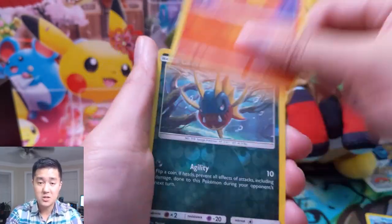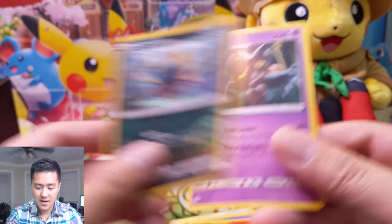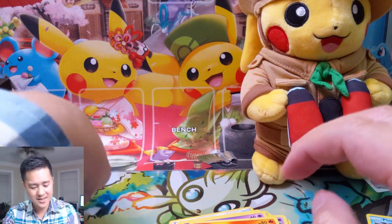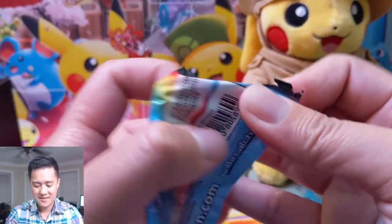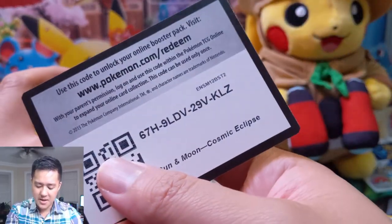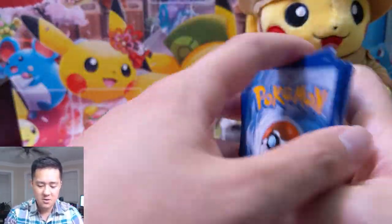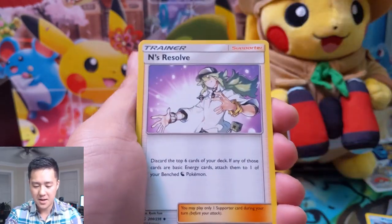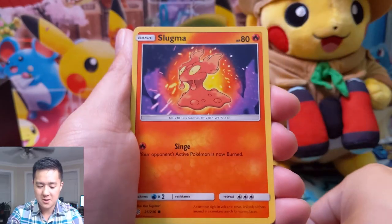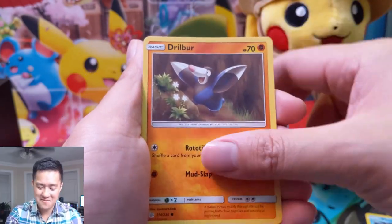Worst case you can just do the Stadium one — fetch a Stadium. Not a very strong Supporter, but that'll do. Carvanha — off-center. Yeah, the centering, whatever the cutting machine was doing, it just didn't do a very good job. Big shoutout to everyone — all the subs out there, everyone that supports the channel even if it's as simple as hitting the like button. If you've never jumped into our Discord yet, definitely encourage you to do so — it's been a lot of fun to chat with you guys, and a lot of times about random stuff, not even about Pokemon!